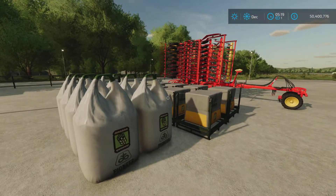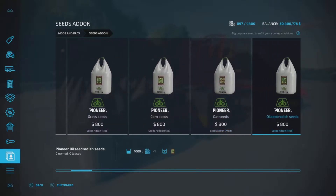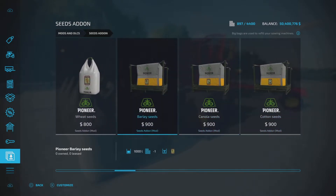Let's have a look first. The easiest way to show this all together is if we go into the Mods and DLCs section and go to the Seeds Add-on. What this mod is all about: it has specific seeds for planting specific kinds of plants. Here's an example — barley seeds, canola seeds, cotton, grass, corn, oat, oilseed radish, sorghum, soybean, sugar beets, sunflowers, wheat. And then it starts all over with the pallets — the same seed types available as pallets.